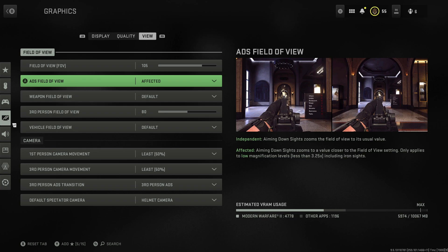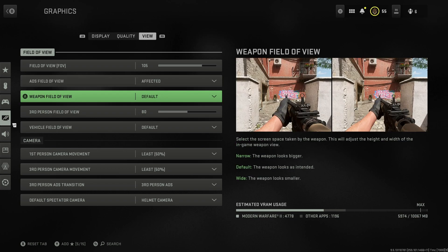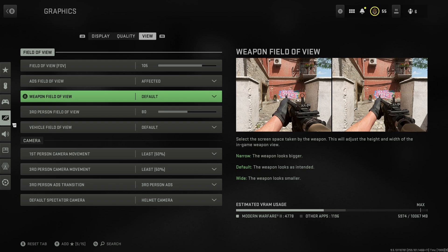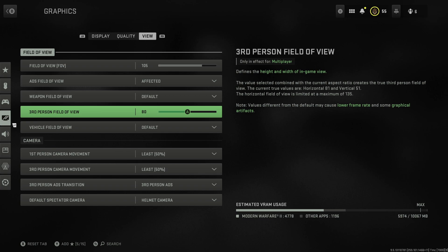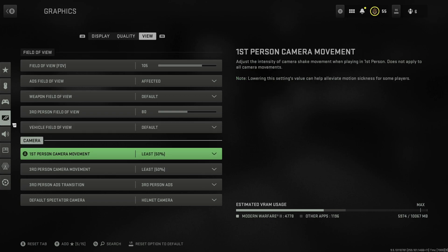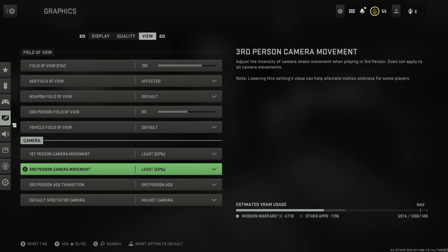ADS field of view I would definitely leave on affected - you want your ADS to be affected by field of view. Weapon field of view I personally leave on default because I like how it looks, though lots of people put it on wide which makes your gun seem smaller on screen so you can see a little bit more. First person camera movement I would set to the absolute minimum - it stops effects of shaking when running around. Set both first person and third person to least so that screen shake doesn't put you off while playing.